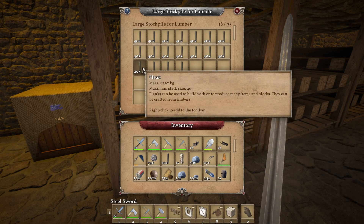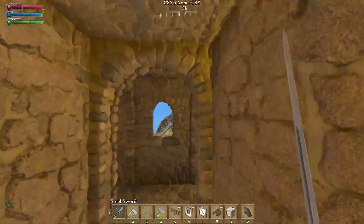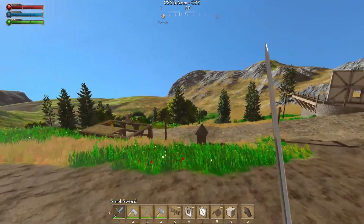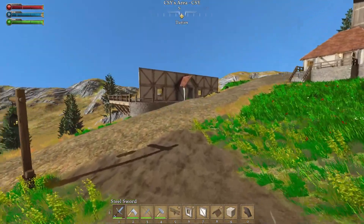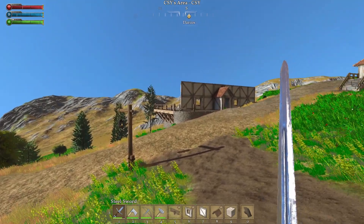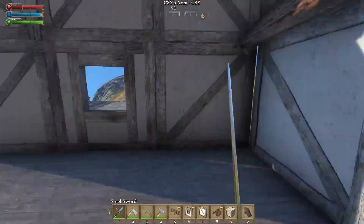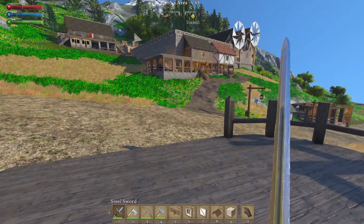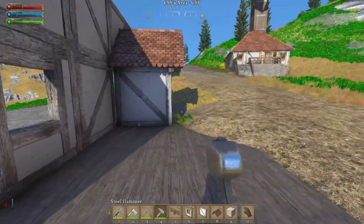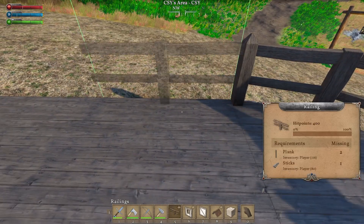Let's get some more planks. The railing kind of just offsets it and makes it okay. So let's put some railing and continue on with it here.